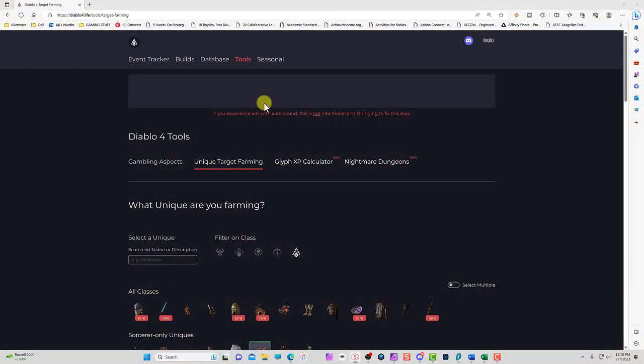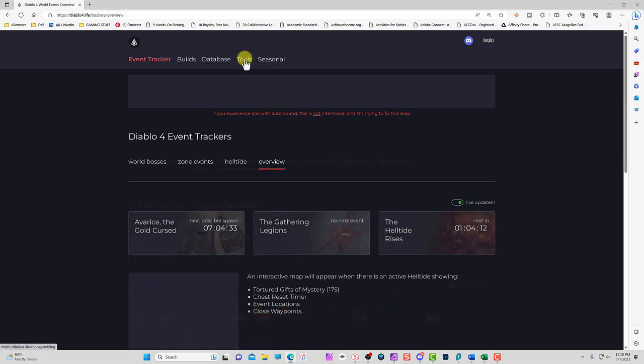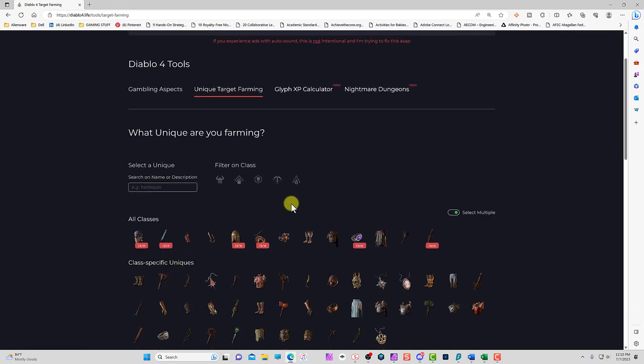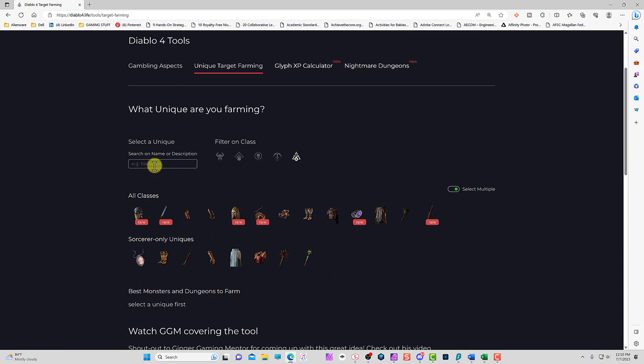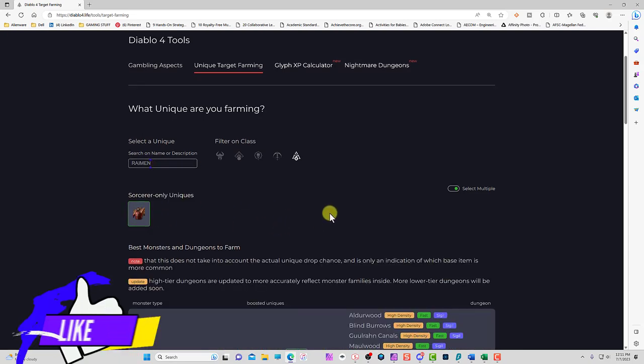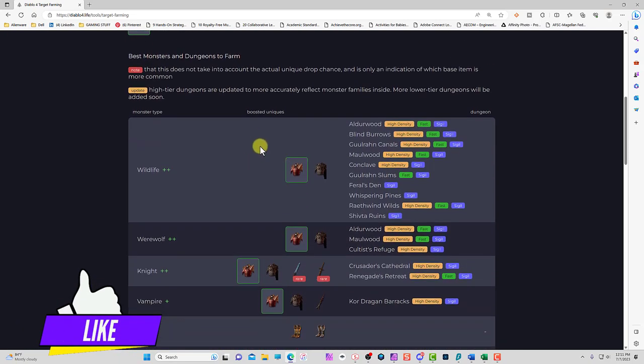This is a great website everybody uses in Diablo 4. When you use this website you come to the tools and then you're looking for unique target farming, and you can pick a class and then just pick the name of the unique that you're looking for — in this case the Raiment.